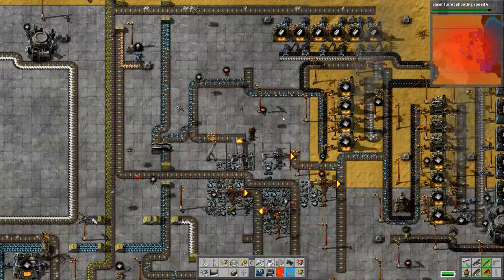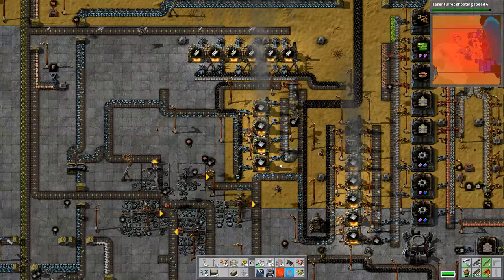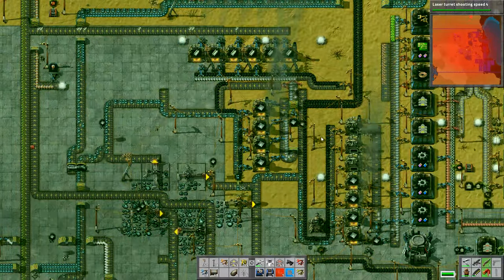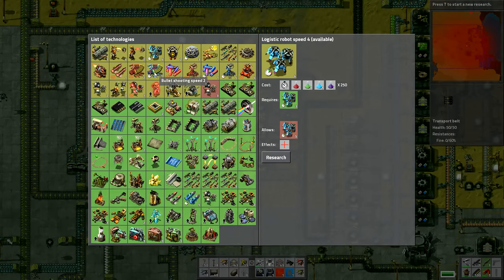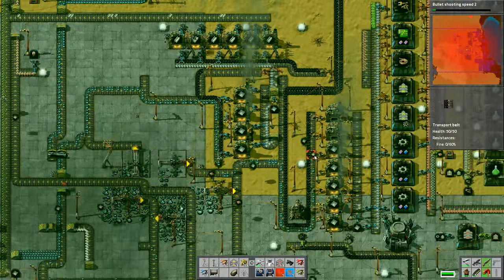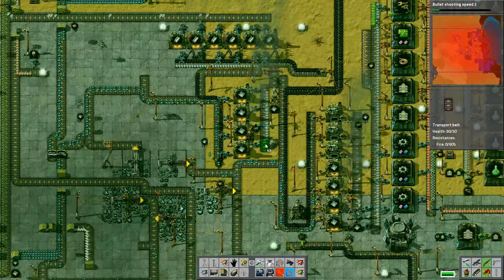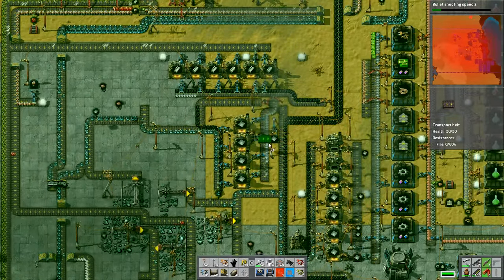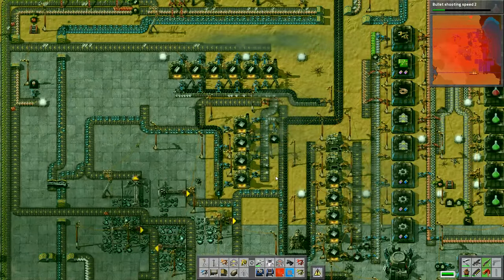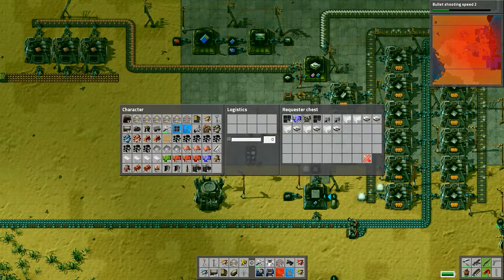I also want to make sure that the steel coming out of the furnaces is being used as a priority over the steel being pushed out of the delivery chest. So I move these around, get rid of the underpass, put down the inserters and a couple of extra belts, then remove the underpass at the back so that the furnace output is taking priority. The copper ore is coming in but it's actually starting to slow down a little bit, so if we change this around the ore coming in is going to be used as priority over the plates coming out of that chest.